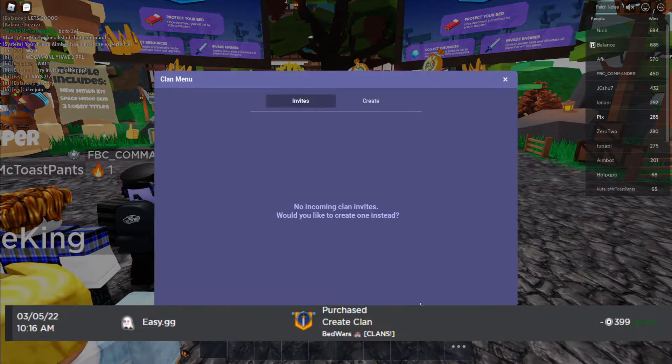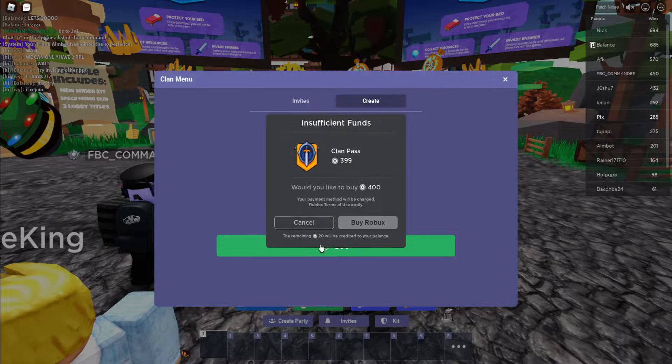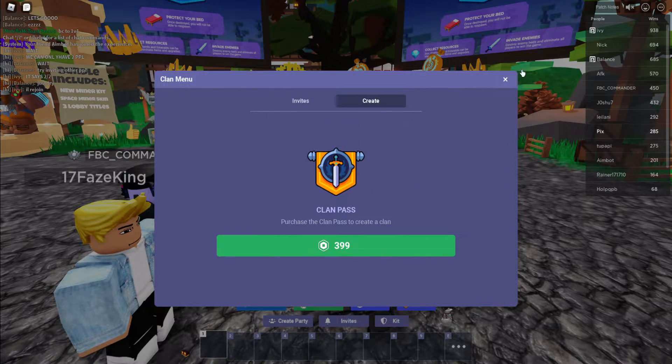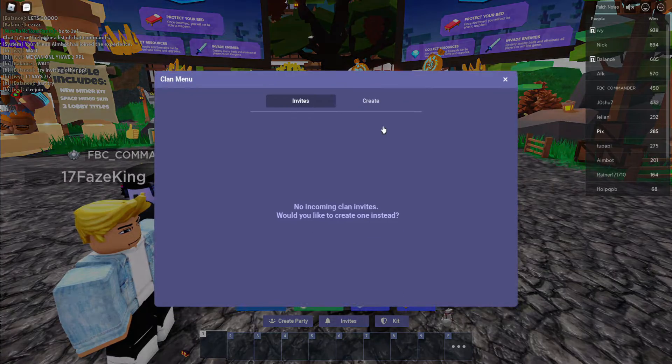I go to clan, then create — but wait, I have to buy it again. Apparently when I bought it and played that one game, it just got rid of my clan pass. Even though I'm pretty sure it says that if you bought one, all clans are created for free — 'clan leaders that have already purchased a clan will benefit from this automatically.' Well, I guess not. I guess I wasted five dollars.